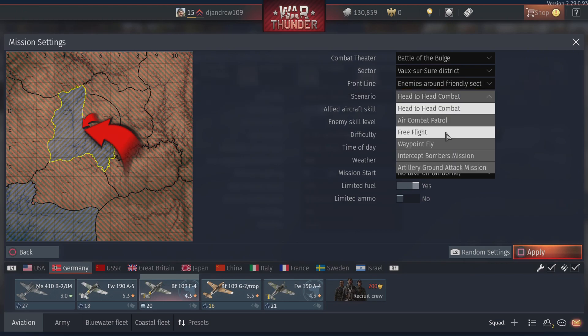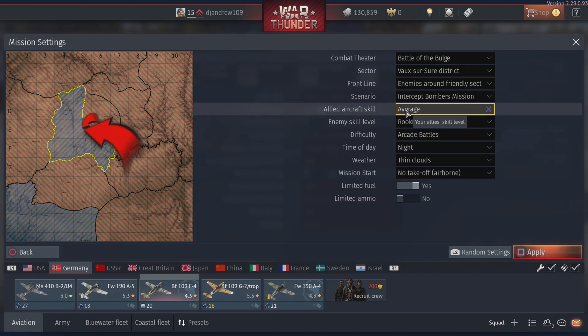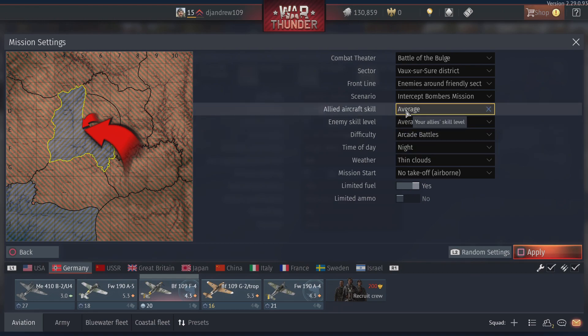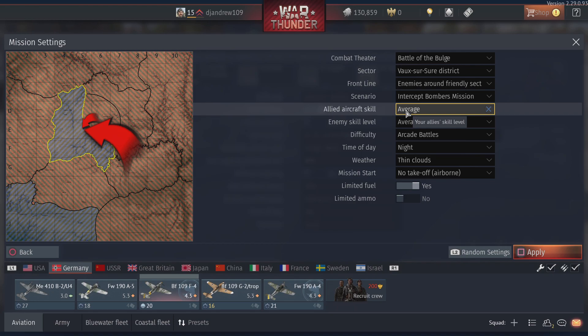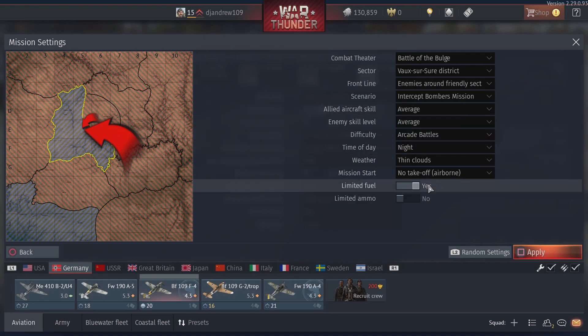Hit that combat — intercept bombers. Let's make this a night mission. Rookie average. Allied and enemy, and we're pretty balanced out. Airborne, okay sure.